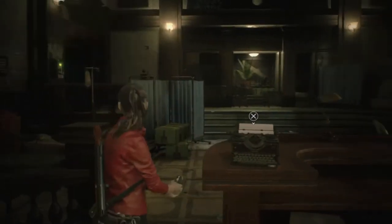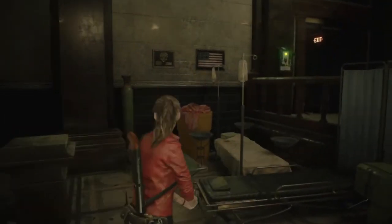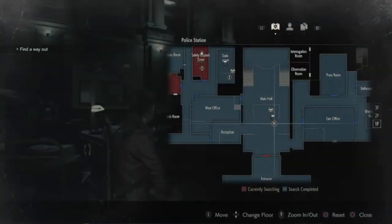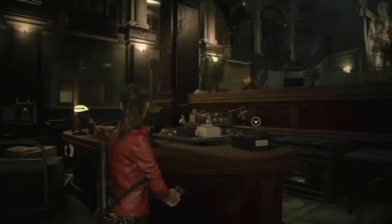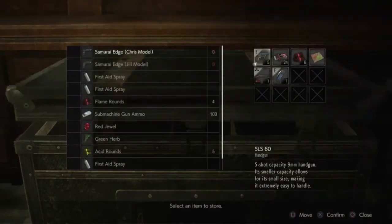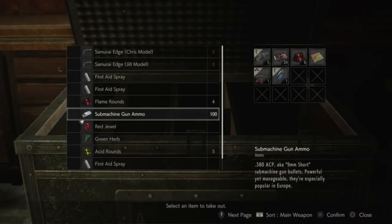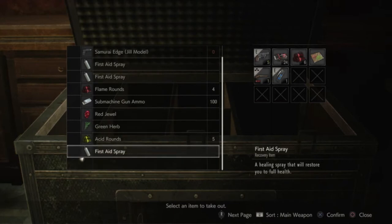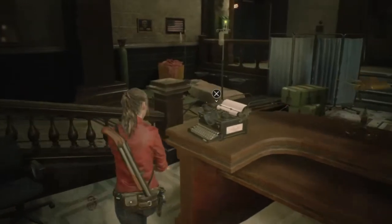We're back, session two. What we're gonna do today is more of like a 0.5 session where I go around picking up all the stuff before we move on to the next section. I just kind of collect a few things if I think it's worthwhile, board up some windows, clear out some areas.